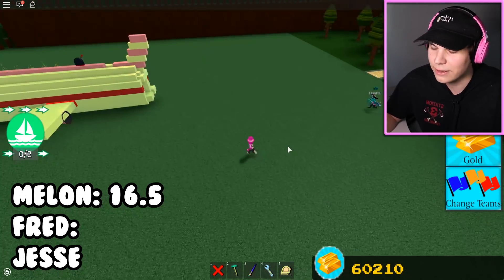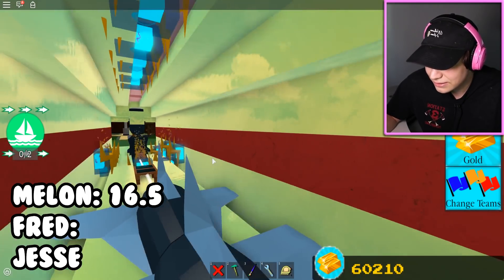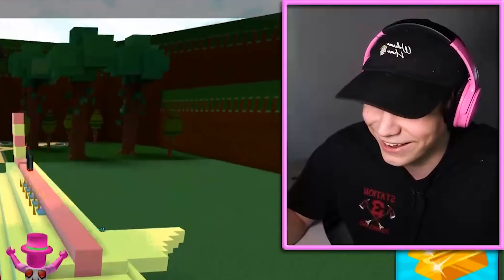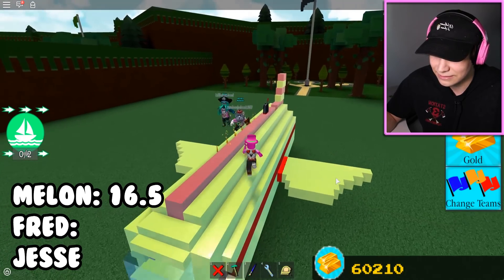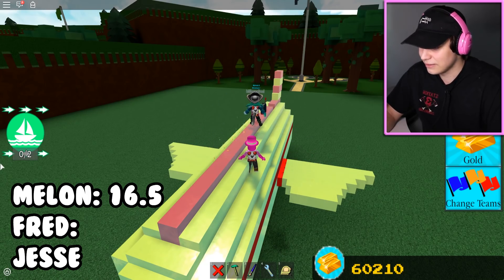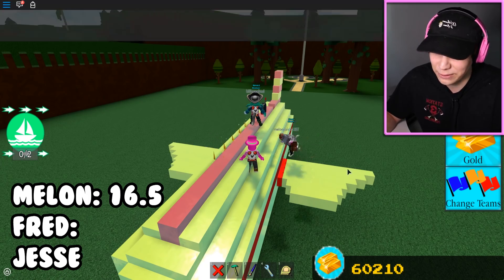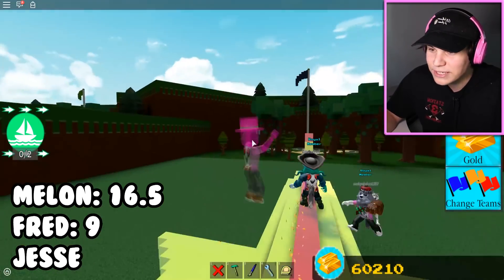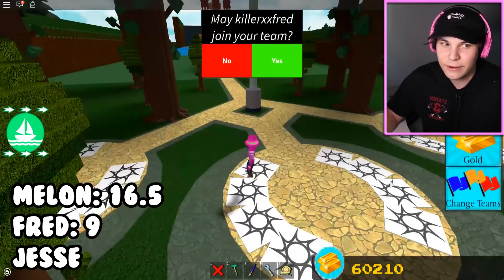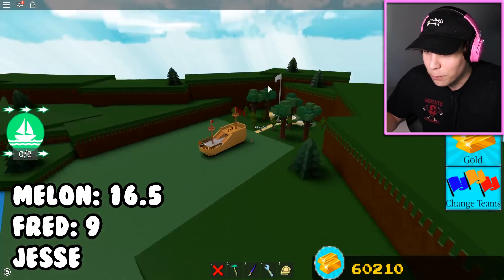Fred reloaded his build — he's built a little chicken plane. Melon gives it 4, I give it 5, so Fred has 9 points total. Melon has double Fred's points. Now we're going to Jesse's build on the white team — I've made an upgraded version of the original Build-A-Boat boat with a few upgrades to make it superior.